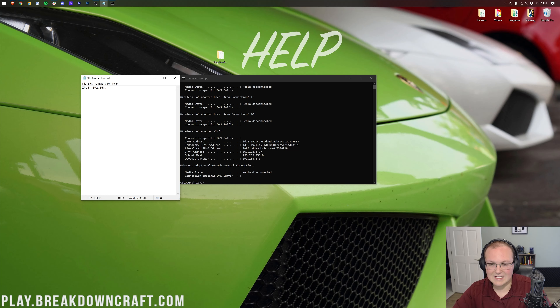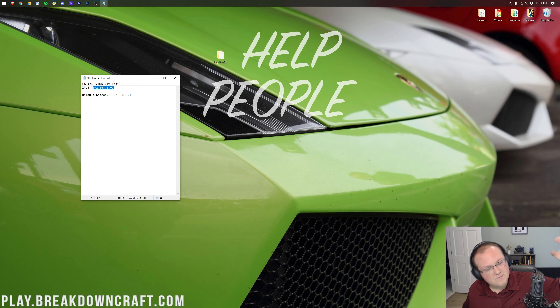You also need your Default Gateway — in my case 192.168.1.1. Note: if your Default Gateway shows numbers and letters, look for a second line below it that's just a string of numbers — that's the one you want. Now, if everyone playing on your server is on your same Wi-Fi, they can join using your IPv4 address without port forwarding. If anyone is outside your network — not on the same physical router — you will need to port forward.